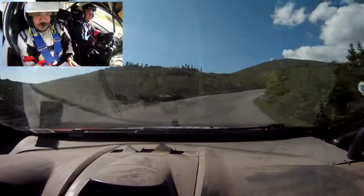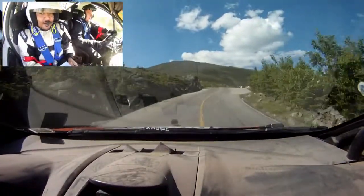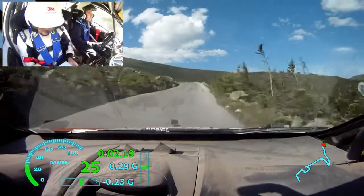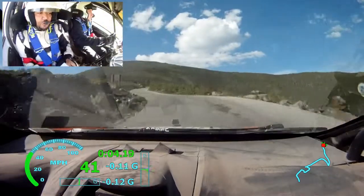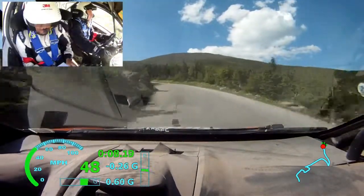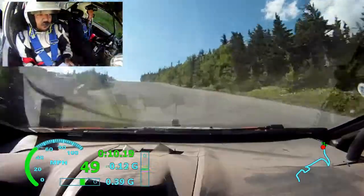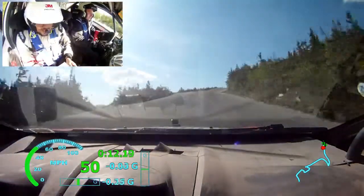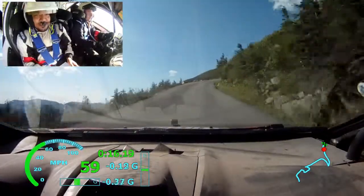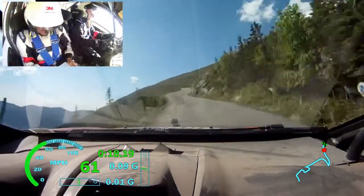Left over jump. Right 5, 30. Left 4 minus into right 5 short. Into left 5 opens tightens 5 minus. Right 6, 50. Right 6 short. And right 6 short over crest. Into left 6 short. Into 100.